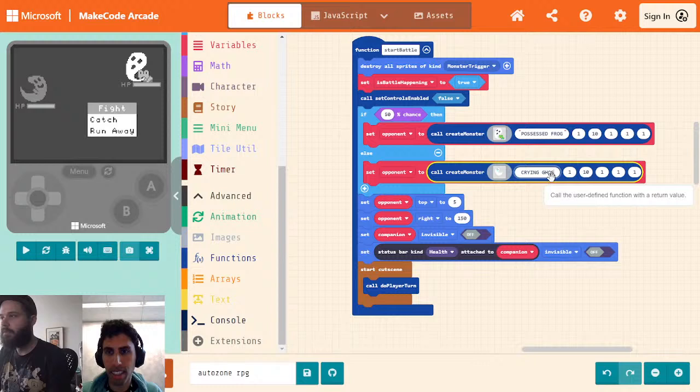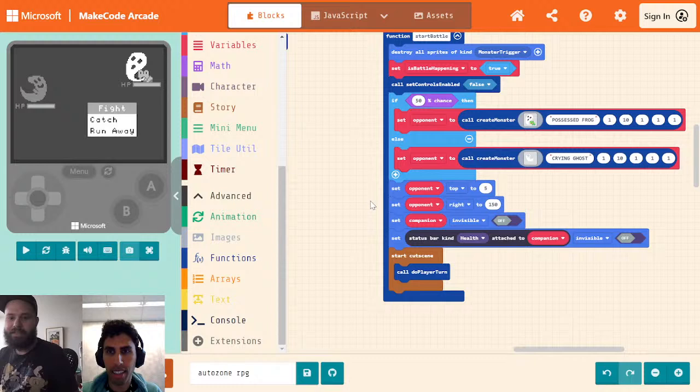Crying ghost — cool, got that in there. If anyone else has a ghost that they want to make, please go ahead and put them in. It'll be 32 by 32 for the size that we want.